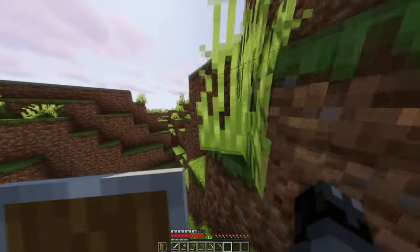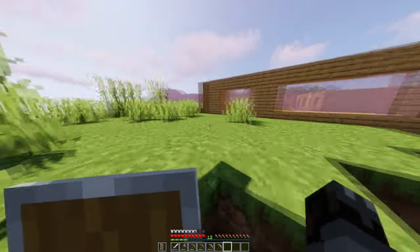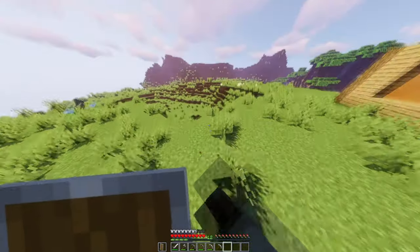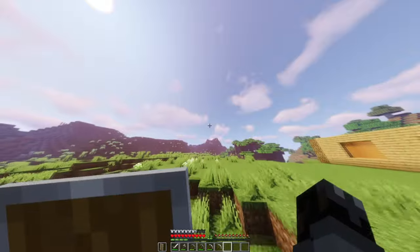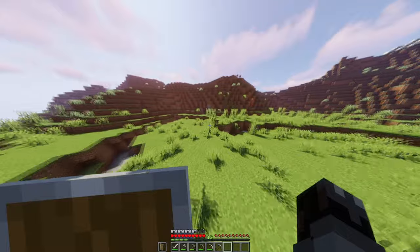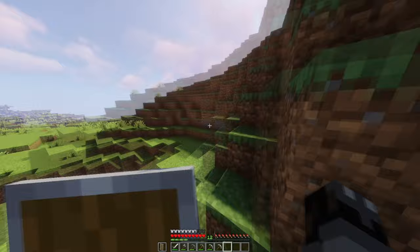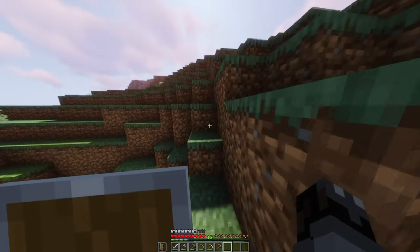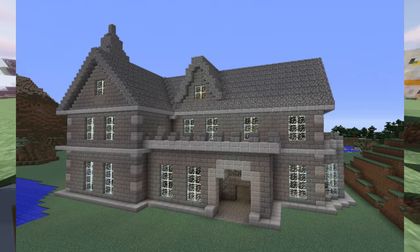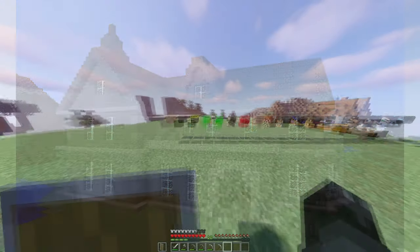Wayne is now joining us. We are building Wayne's house. He sent me a link to a house we're going to build for him, so we're going to need a lot of blocks. We're probably going to build most of it off camera, but I'll put an image on screen as we're walking around to show what we're going to be building.